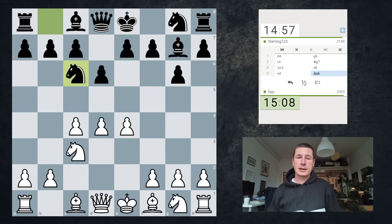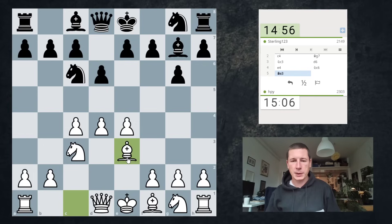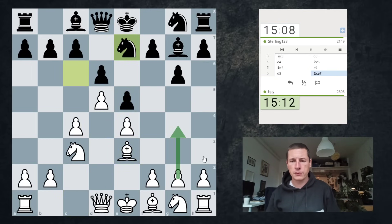You guys have been asking about the theory. So now the main line, I think, is Be3, e5, d5. And then he could go Nd4 or Ne7. I think that's the main line. I played this in a tournament game against FIDE master Mario Ivekovic, and we ended up drawing. He could go Nd4 or Ne7, and now I can go g4 or h4.